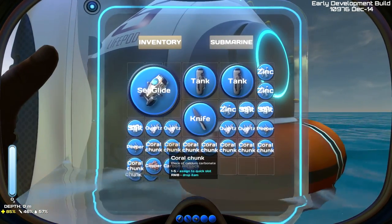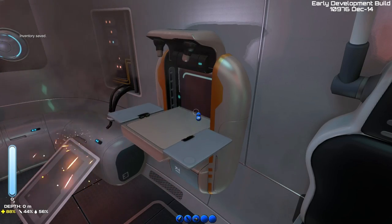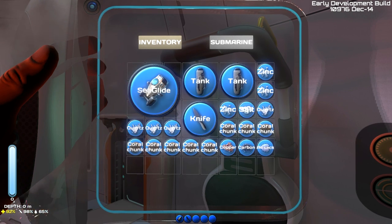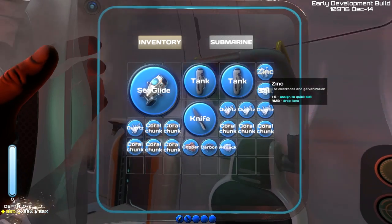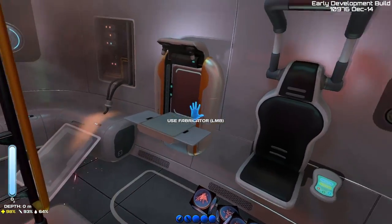Let's eat dinner first, and then we're going to make ourselves some water. Let's jump onto the escape pod. We need to create dinner from the peepers and air sacs we've been picking up. We only have three salts so I'll only make two of these. We've got two cooked peepers — those are both worth 32 food apiece. When your health is regenerating, you lose food a little bit faster, so if you've been wounded be aware your caloric intake will be going down quite a bit faster.